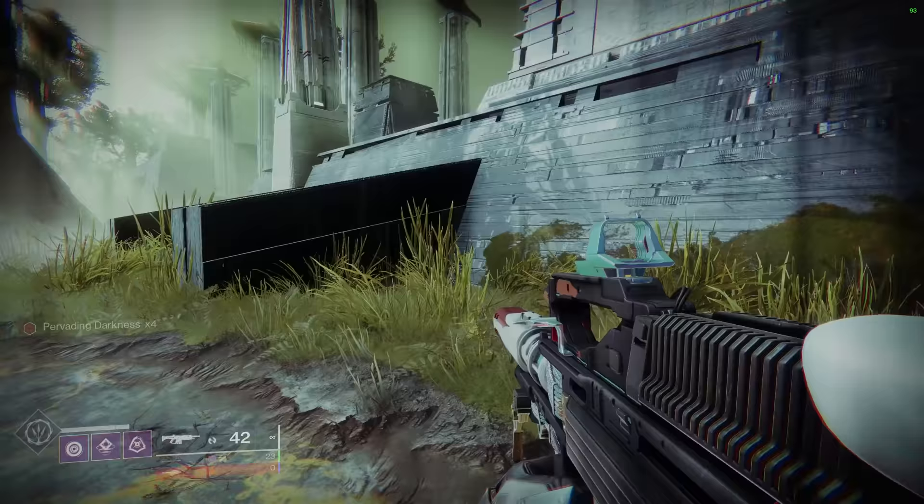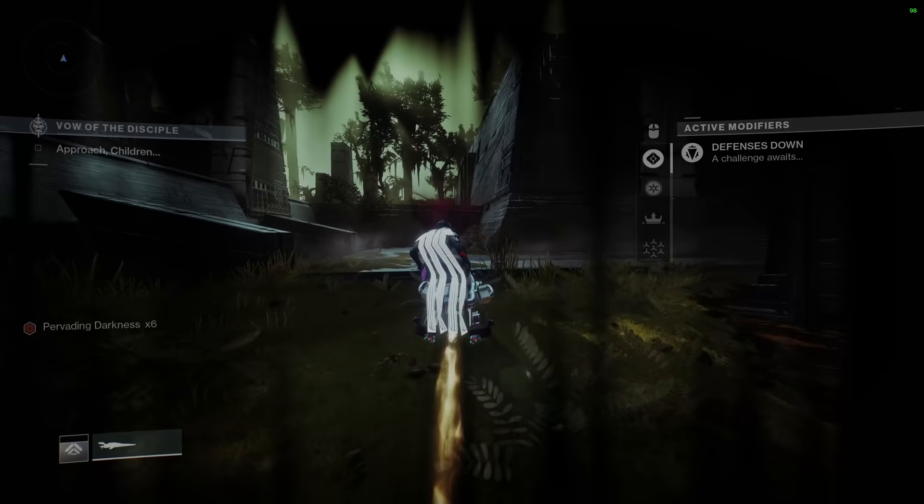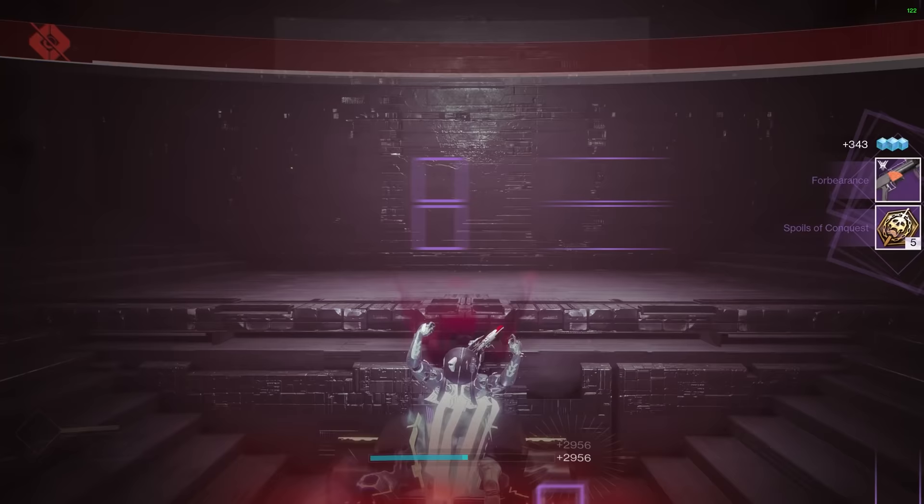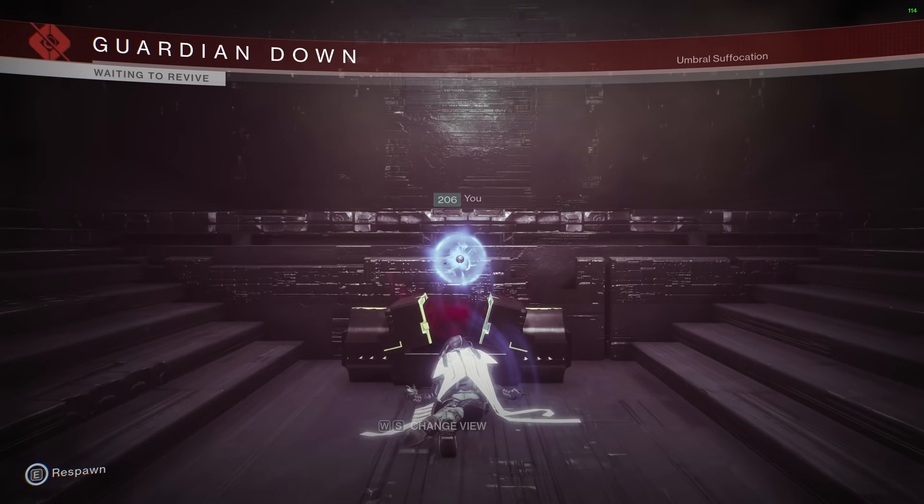Now you can make it to the chest from here. You may die right as you open the chest if you're quick enough, however it's fine if you die. All the crystals should be good to go and you can simply just respawn and head over to the chest. I did get raid loot here because I have earned it from an encounter, but just as a reminder you will only get spoils of conquest and perhaps a raid mod if you have not done any encounters in the raid.